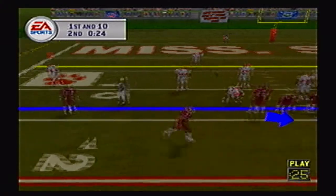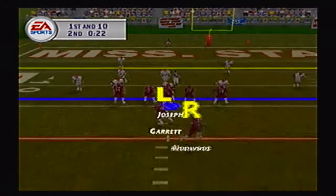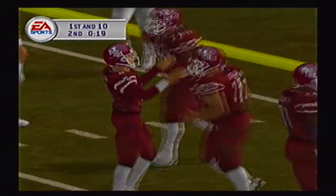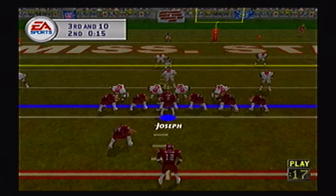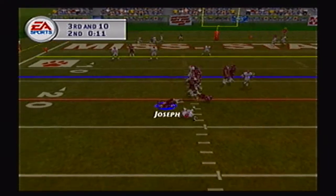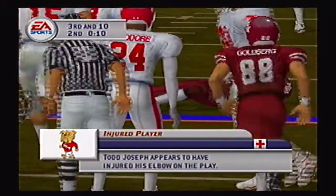Going no huddle, Joseph under center in the I-formation with a quick snap — he throws a laser into the end zone but Jose Jefferson drops the touchdown. What a throw by Todd Joseph fitting it in there, but Jefferson just couldn't hold on. On third and 10 with 12 seconds to go, Todd Joseph is sacked once again and has injured his elbow on the play.